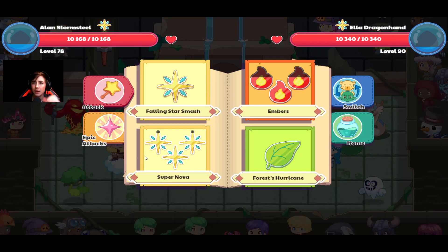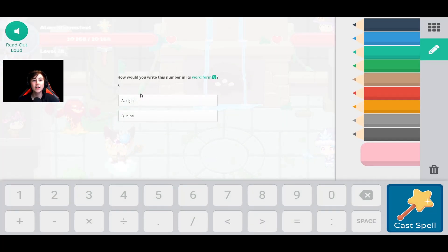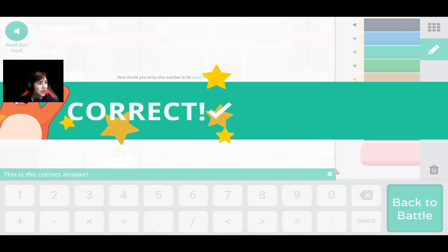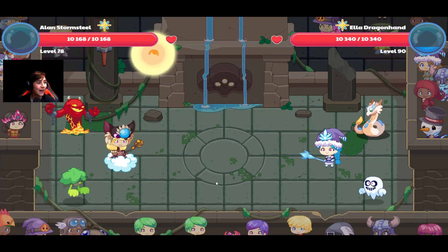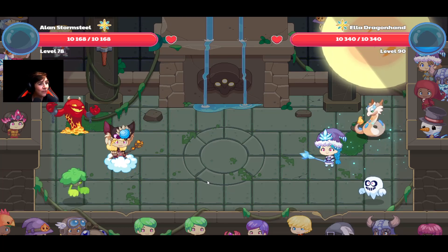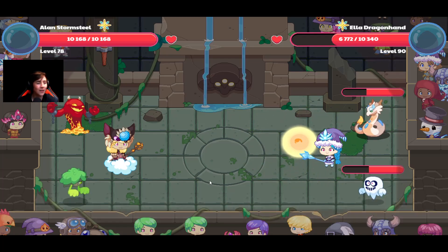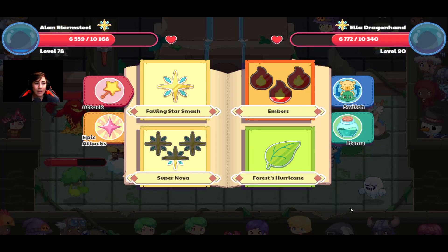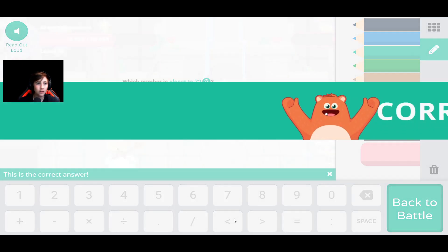She has a bit more health than me but not that much, considering her level, because she is wearing bad armor. So we should be able to win this match, but I need to go really fast. I need to click as fast as I can and use the strongest spells. I don't have time for potions, just attacks as fast as I can. Falling Star Smash — 70!